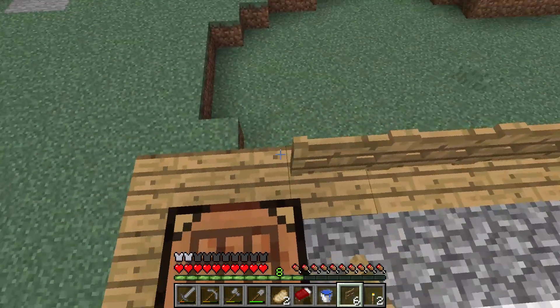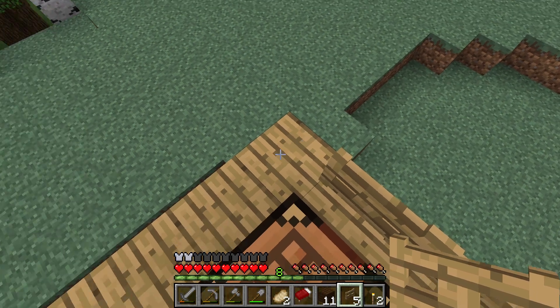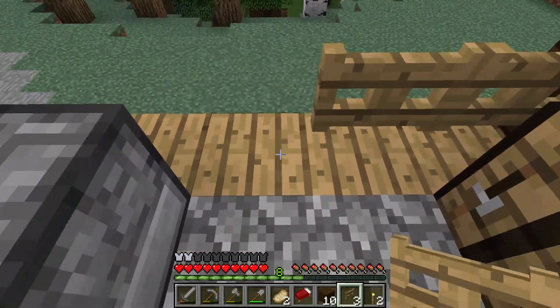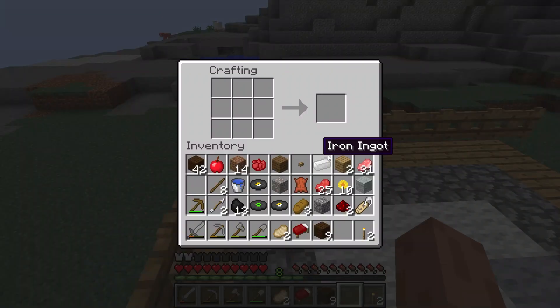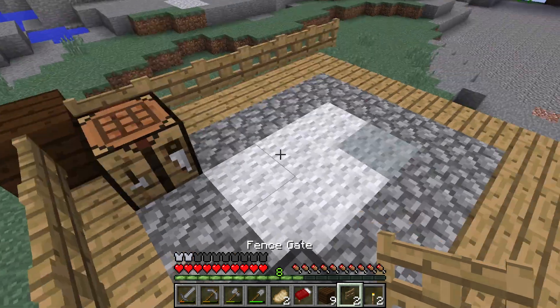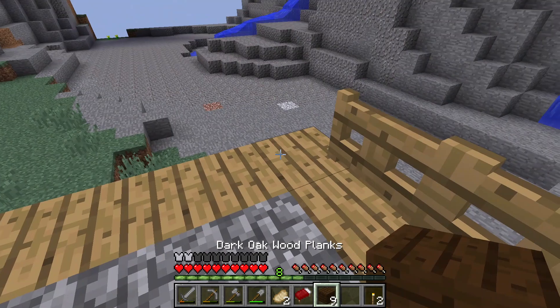I just came up with an idea — we could use wood as the corners, like that, and then build it up so that could be the foundation of the roof. That'd be pretty nice — it'd add a certain feel of a hand-built structure. We need some more fence gates though.